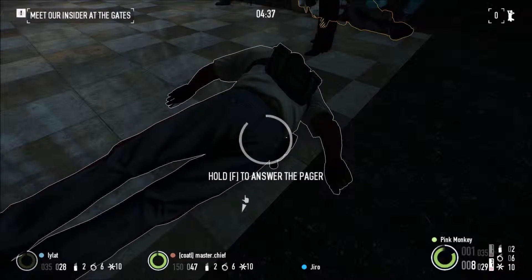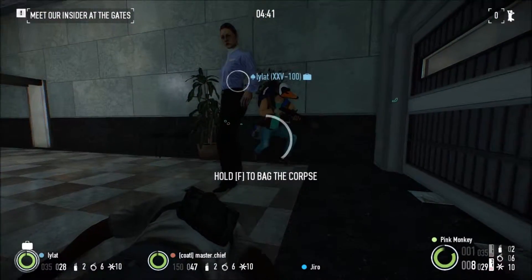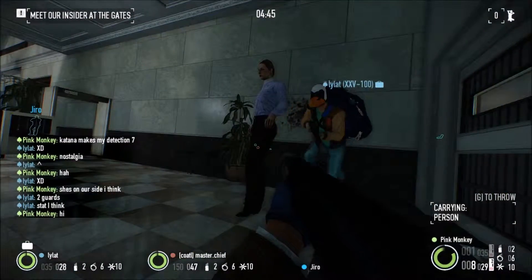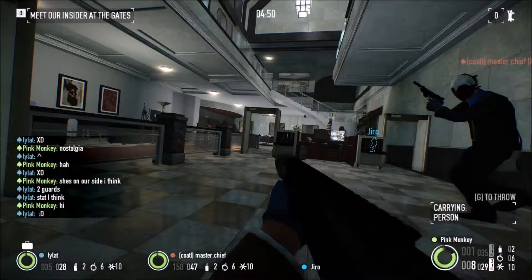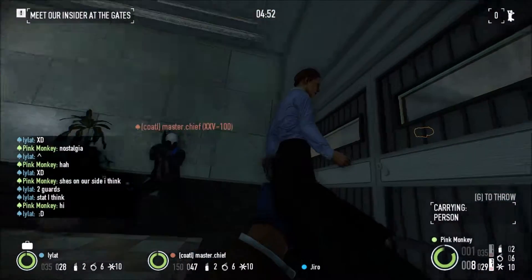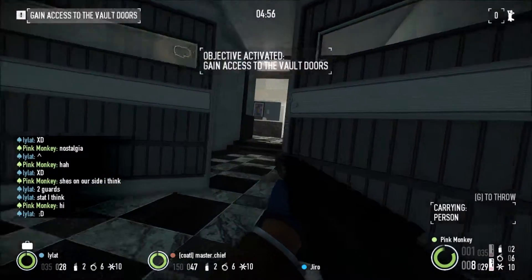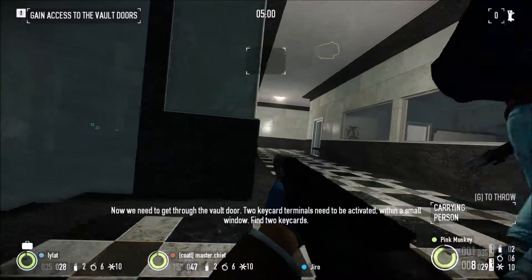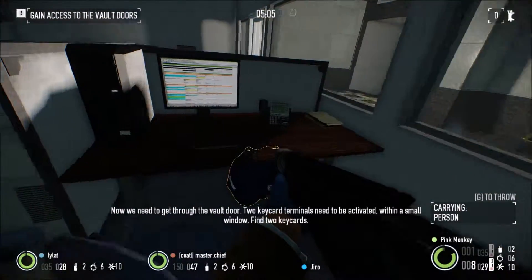So far, so good. We're in. You're through — but I saw nothing, right? Now we need to get to the vault door. Two keycard terminals need to be activated within a small window. Find two keycards.